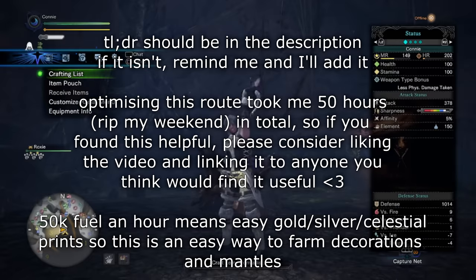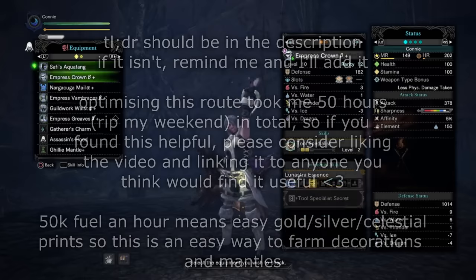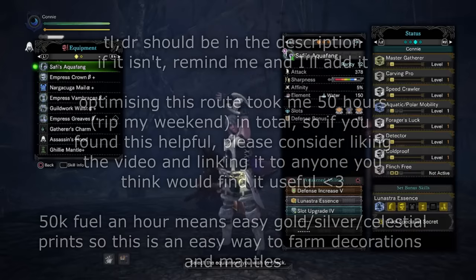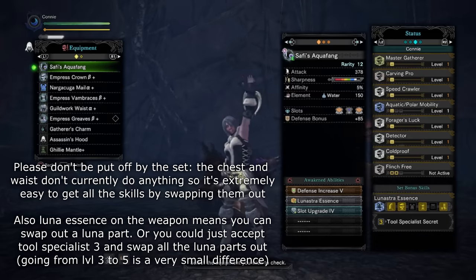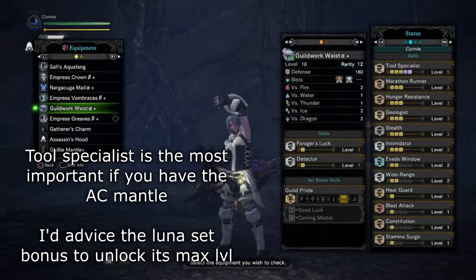I'll get to the exploit in a second but I'll just show you the set. It's kind of stacked and pretty optimized — I went kind of overboard with this because I'm trying to get as much fuel as possible. However you don't need the vast majority of these skills. The important skills are Geologist at level 3 for the extra mining nodes and Master Gatherer for the increased mining speed — and honestly that's basically it.